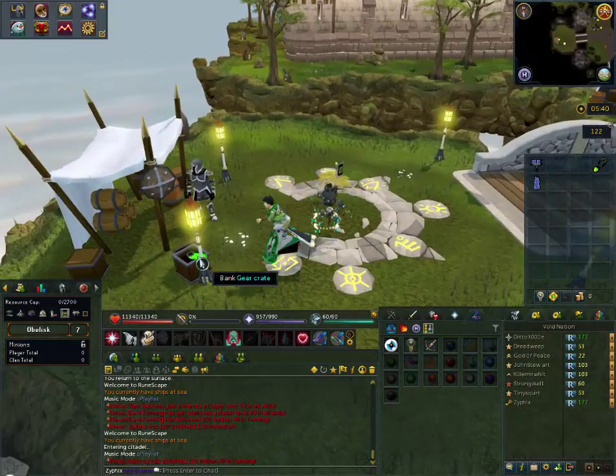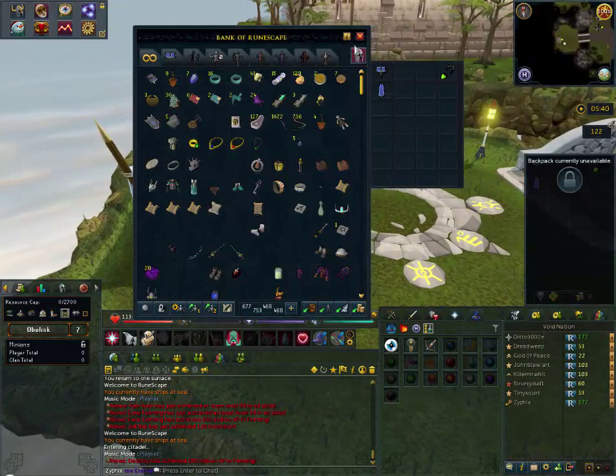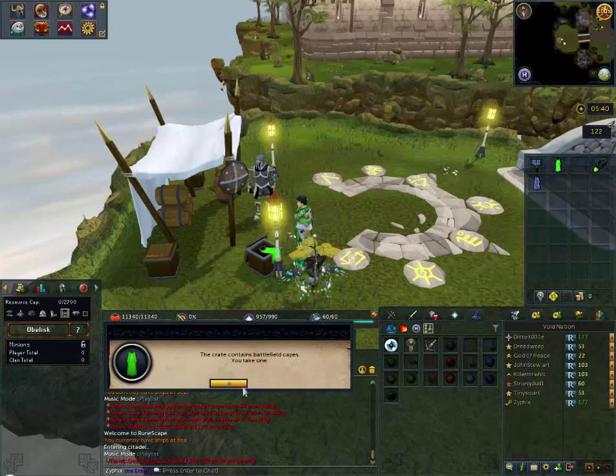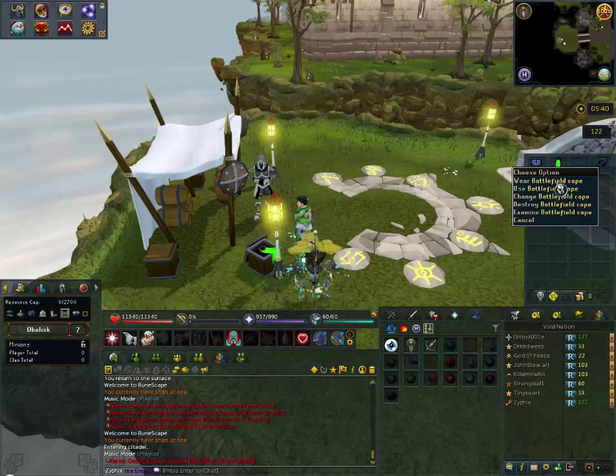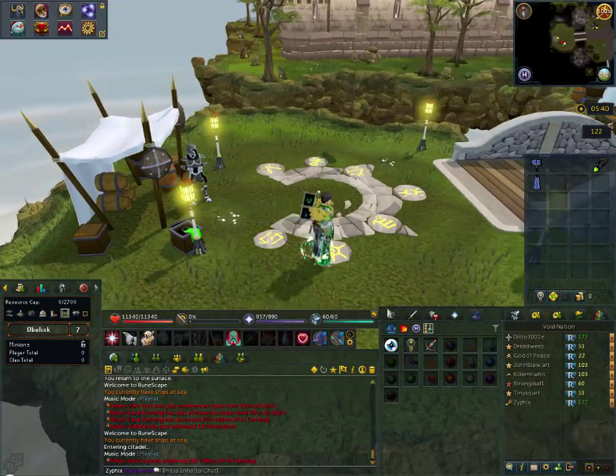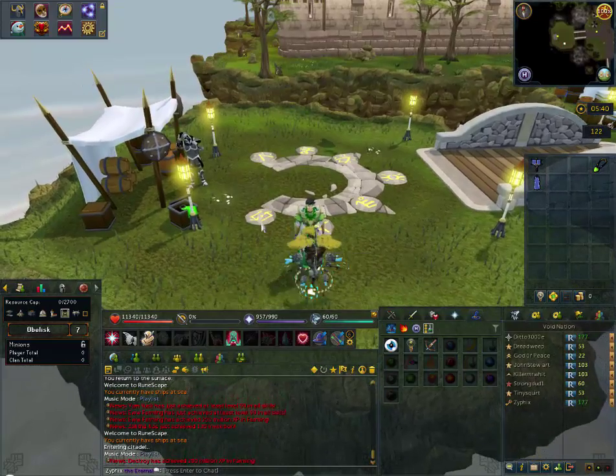You can take capes for the battlefield, but you can wear these as well — you can change them from green to red or blue: three basic gods, Saradomin, Zamorak, and Guthix.